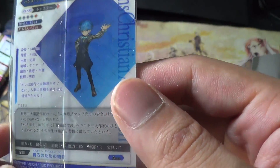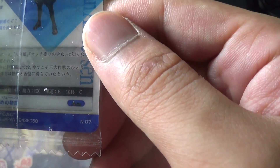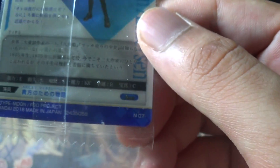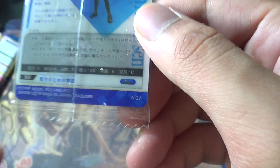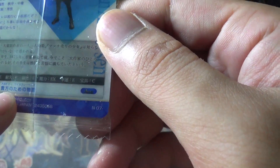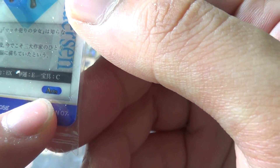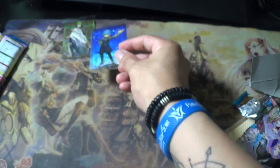It also has a description of the servant and it lists their Noble Phantasm — and what type it is. Enkidu's is Arts. So basically the profile is right on the card — that's actually really interesting and awesome. So Hans is a normal — wafer to the side.